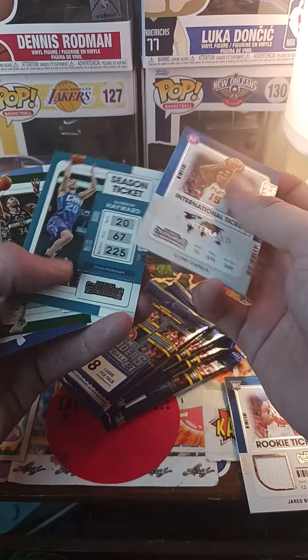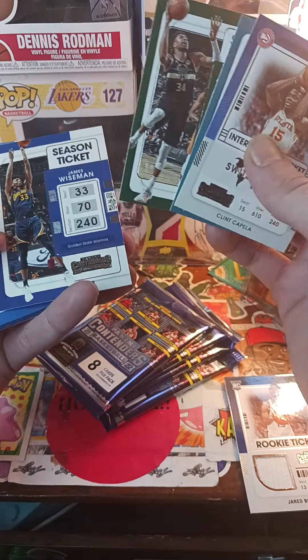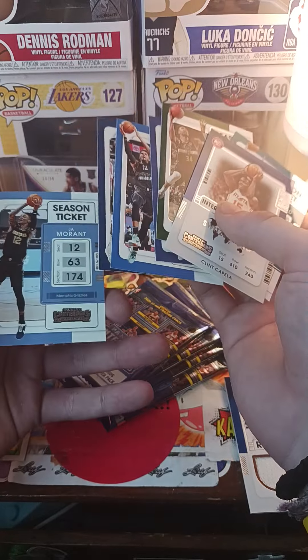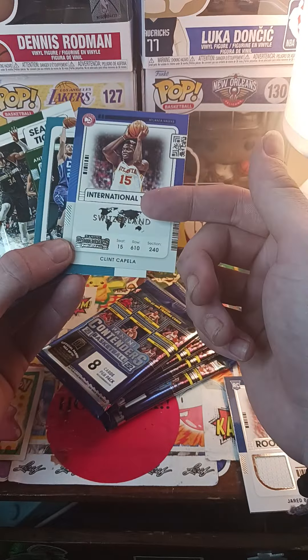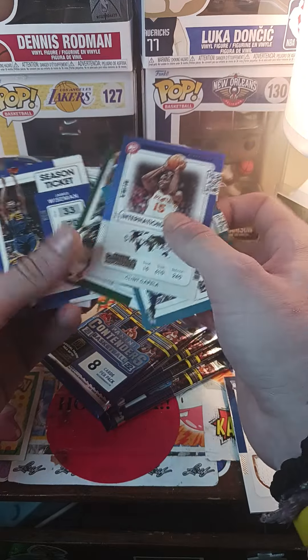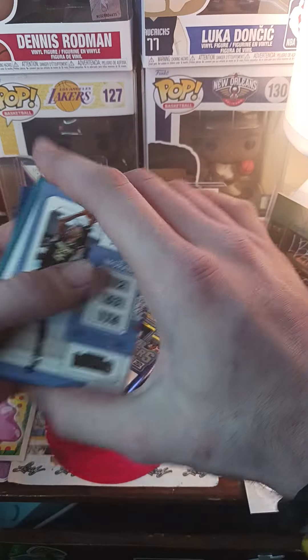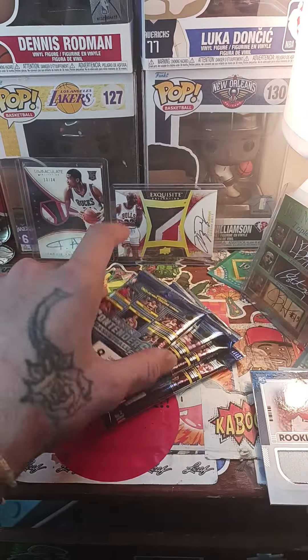I like how they kind of took their time to make these all match. International ticket, jersey match. Ja Morant - one of my favorites for sure. But we're out of his rookie season, so... first pack done.